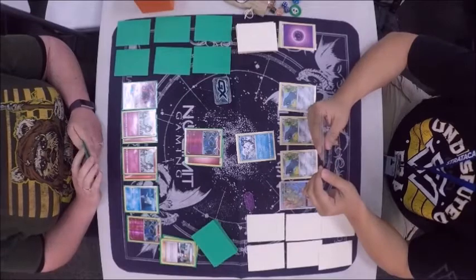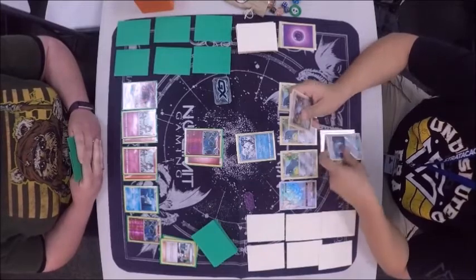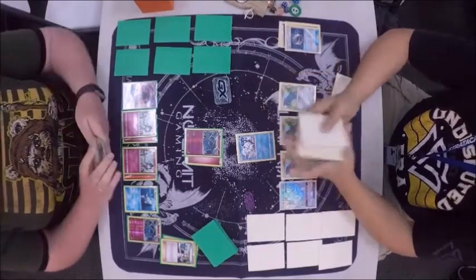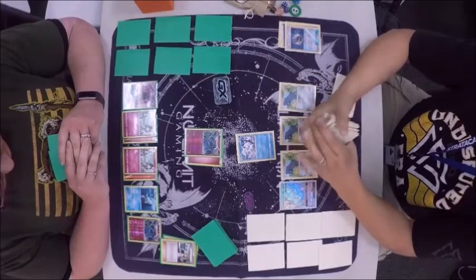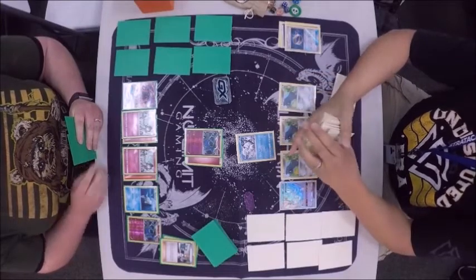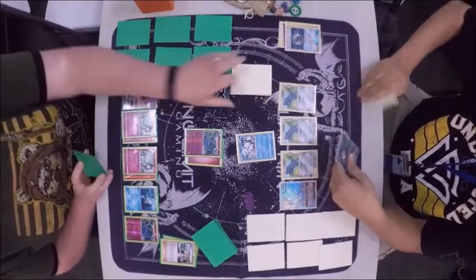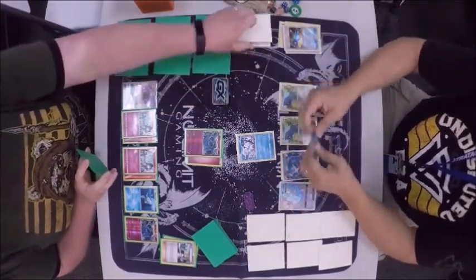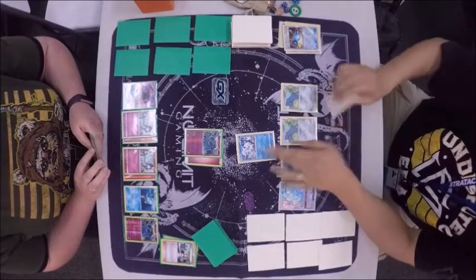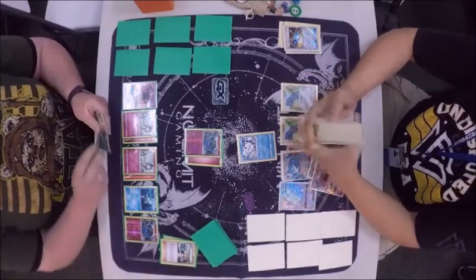We're going to see a pass after a Geomancy, and it looks like Eddie drew an energy — an Ultra Ball, a Psychic Energy, and a Choice Band. Just in case you guys are not familiar with what Metagross does — it has a Geotech System that allows you to attach a Metal or Psychic energy to your Pokemon from the discard. That's why he's putting energy in — that makes more sense. We're probably going to see a beacon for another Metagross and maybe a Lele, so he can get another Metagross online.